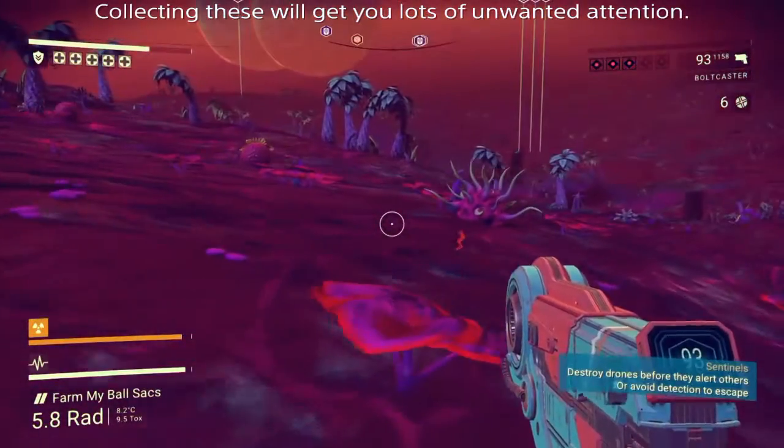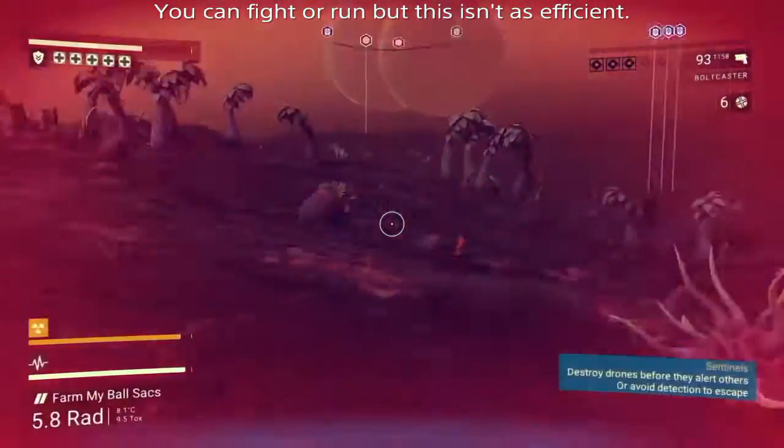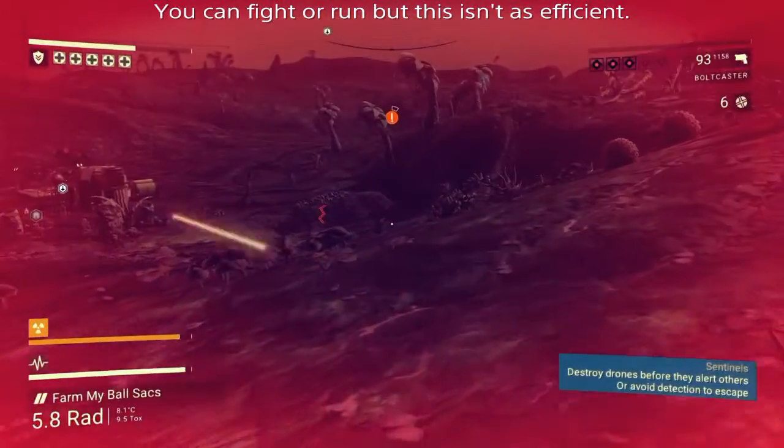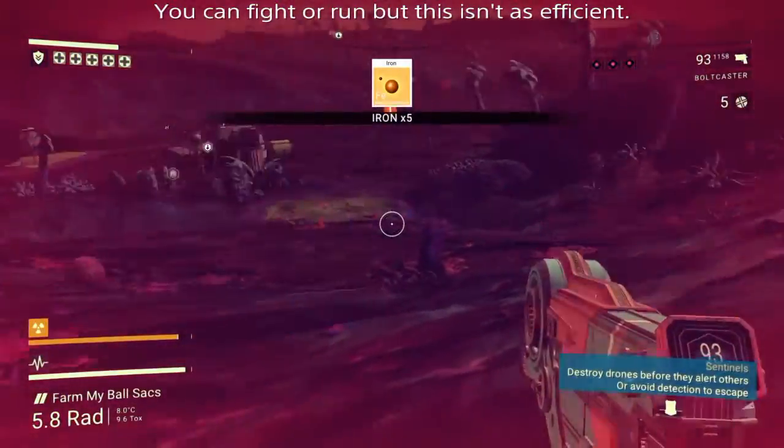You can run and hide, where you basically do melee jumps and then shoot a hole in the ground and hide there until it all blows over. You can go into a building, or you can fight them. But all those options don't allow you to farm for more unless you're on your way out.